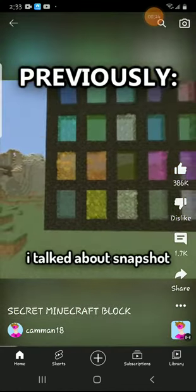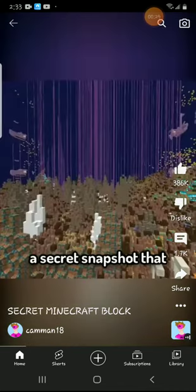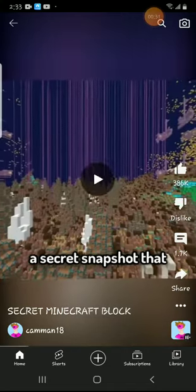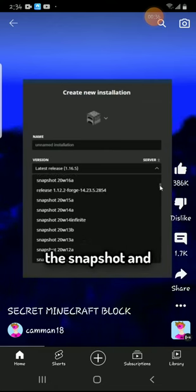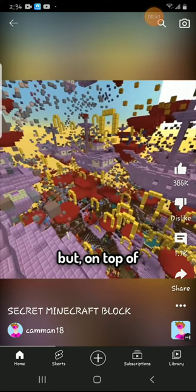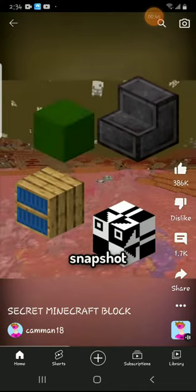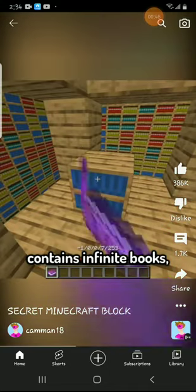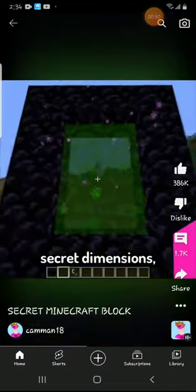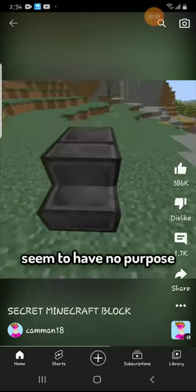In a previous video I talked about snapshot 20w14 infinity, which you can still go back to in Java Edition — a secret snapshot that contains infinite dimensions. This snapshot is real; you can switch to it and play it today with no mods. On top of the dimensions, it also added four secret blocks only in this snapshot: the book box, which contains infinite books to help you access secret dimensions; the cursor block, an animated texture that changes color every second; Netherite stairs, which seem to have no purpose.